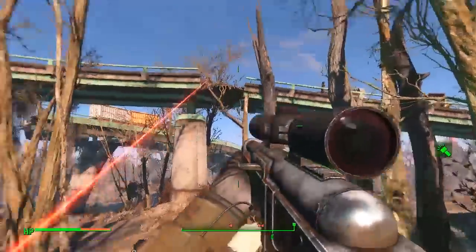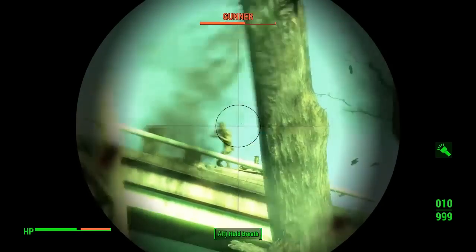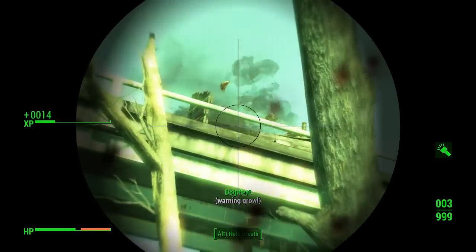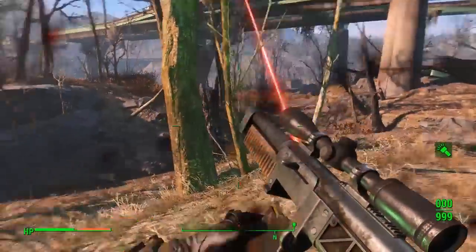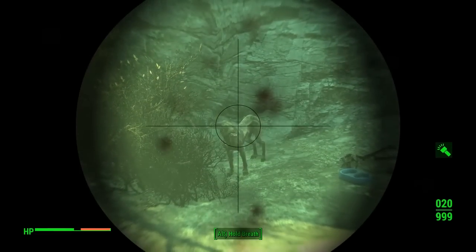Head to this area here — you'll see the big bridge and there'll be some raiders on there shooting at you. Go ahead and take them out. There's a machine gun there as well. They will be fine — just pop them in the head a few times and be careful.